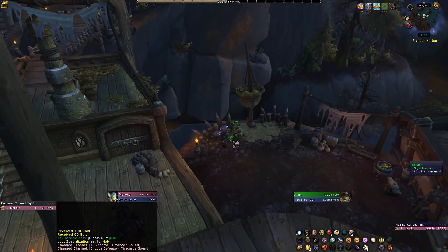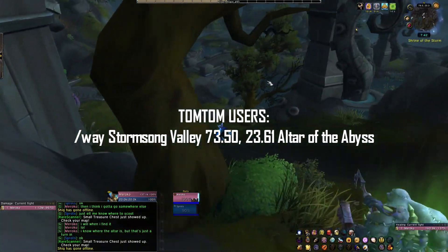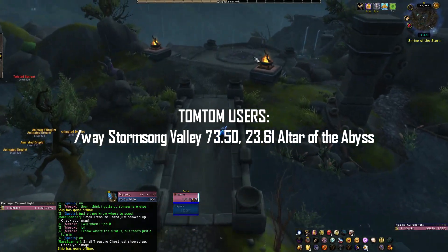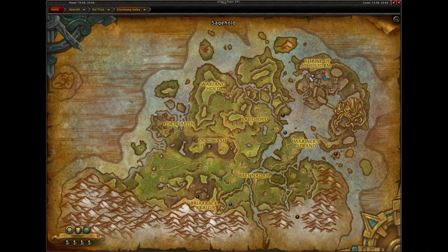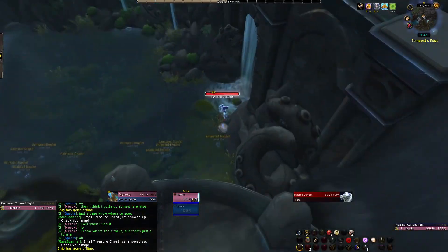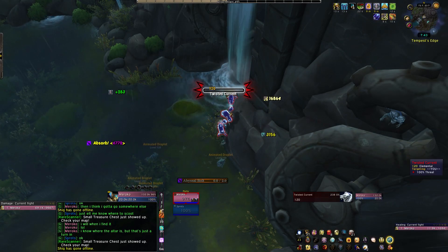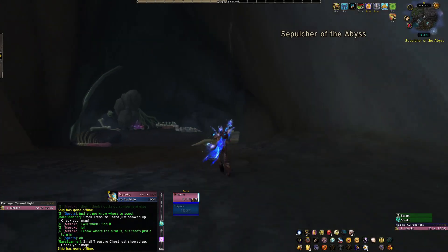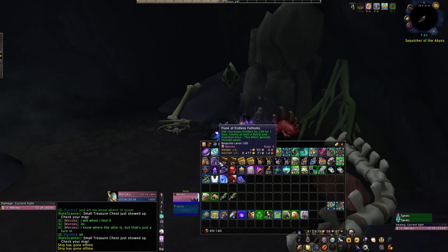Once you've finally obtained all 20 of your fragments, you'll want to head over to the Shrine of the Storm flight point. Once you've gotten to the flight point, follow the path down until eventually you'll find a few waterfalls and an enemy standing in front of it as well. Kill the NPC and then walk behind the waterfall. Here you will find an Altar of the Abyss. After you've combined your 20 fragments, you're going to receive a new item, which you need to use here at the Altar of the Abyss. Be prepared to take a small amount of damage.